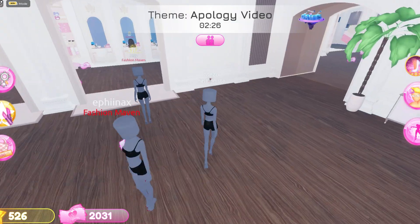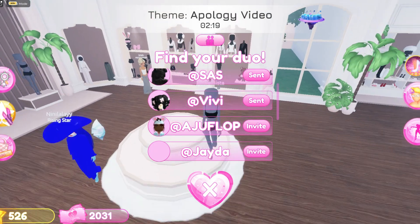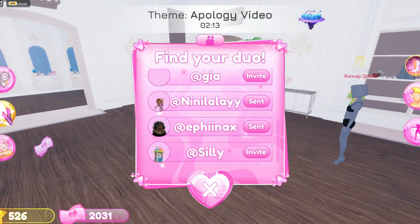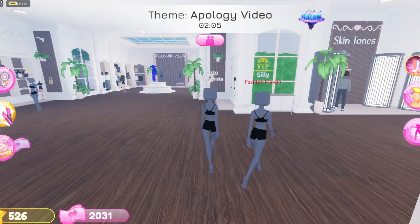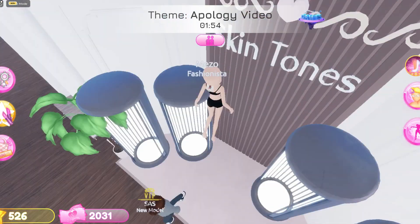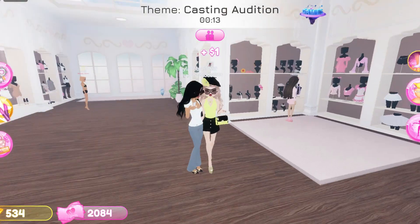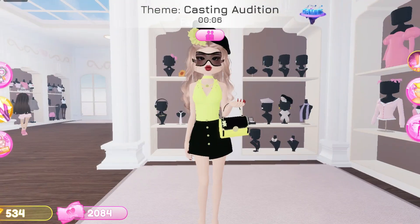Here is the duo sign. You can duo with other players and send a request using the white button. Once someone accepts, you can duo with them and you have to get to the top fourth position. I got ready and I'm ready for the ramp.